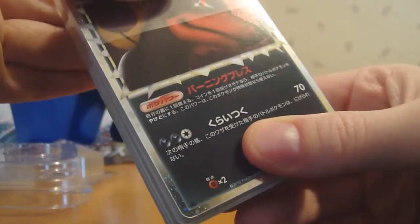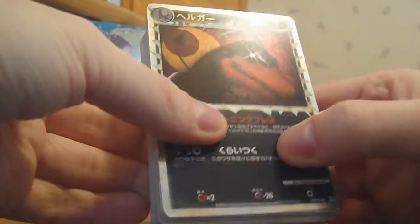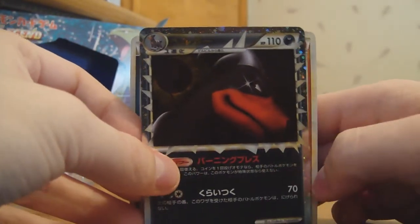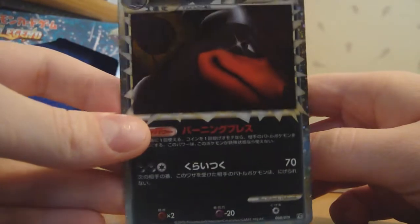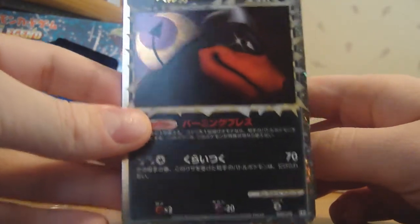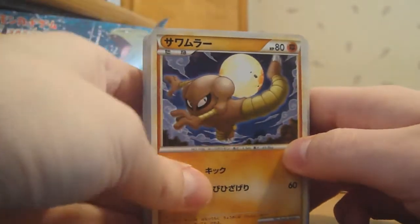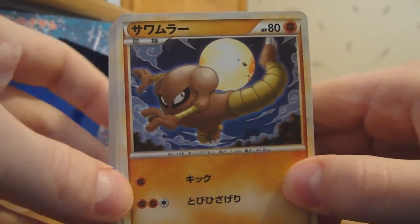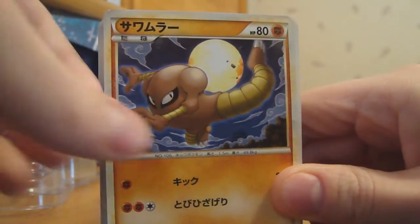Let's go ahead and tip this off here. This is the first Dark Great card I got, because I couldn't get the Great Tyranitar or anything, so it looks really awesome. I like that. So we have Hitmonlee, again with the Moon theme I guess, and you get two of those.